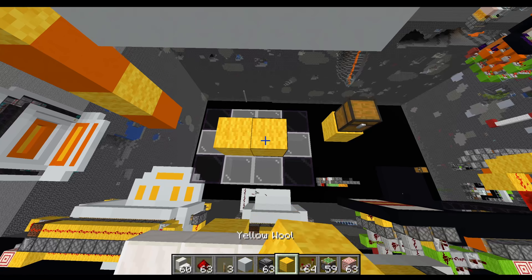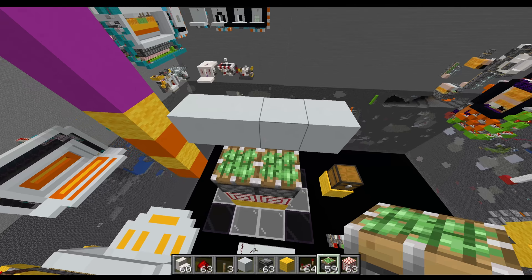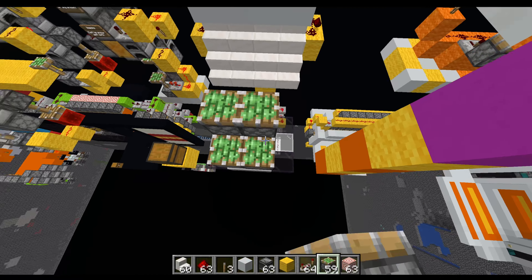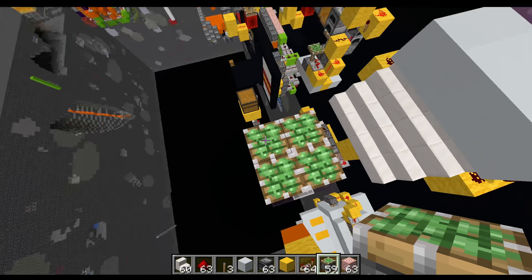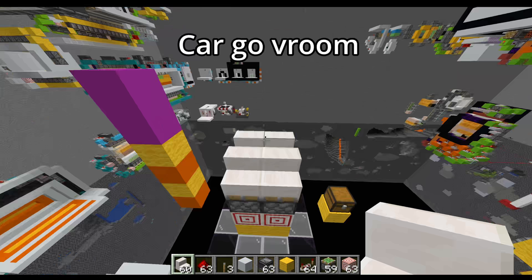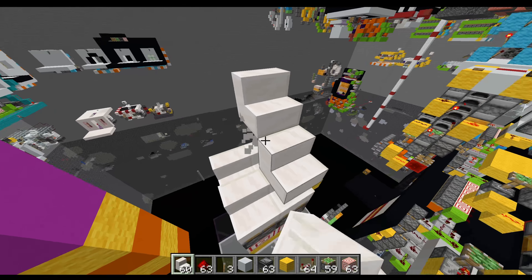To build it, place blocks in the middle and then target blocks on top, then on top of that two pistons aiming upwards. At the back, place two pistons behind target blocks and two pistons above those, with stairs on them facing to the back — so these ones will get pushed higher and your staircase will be in place like that.